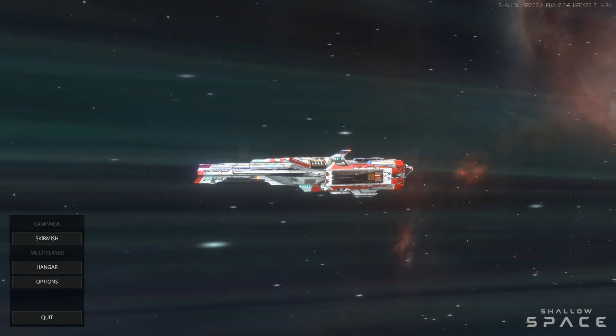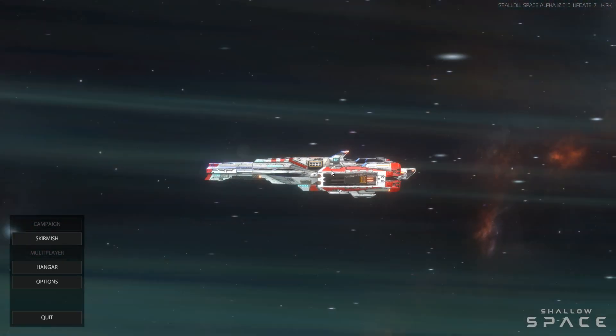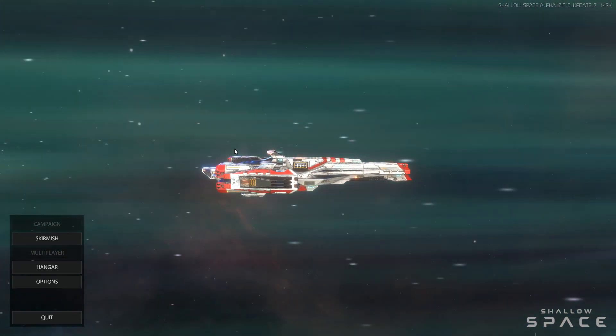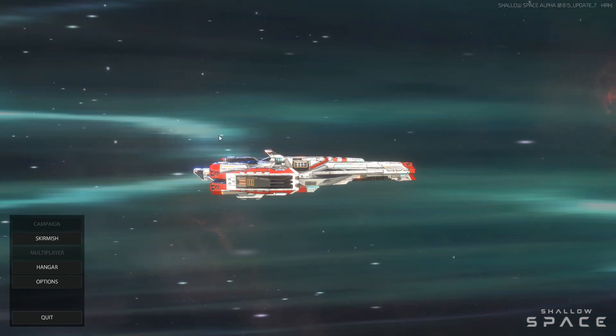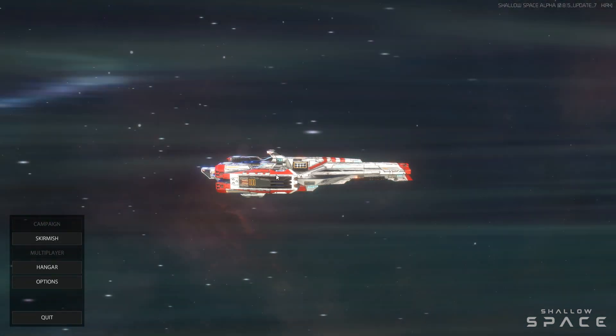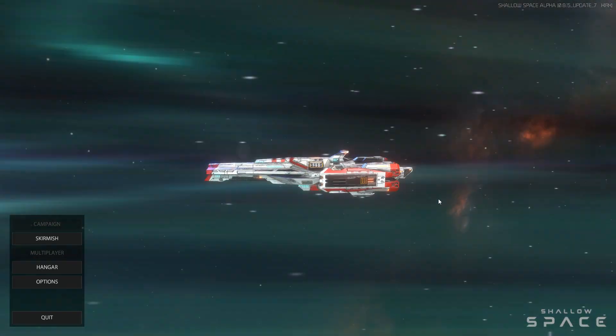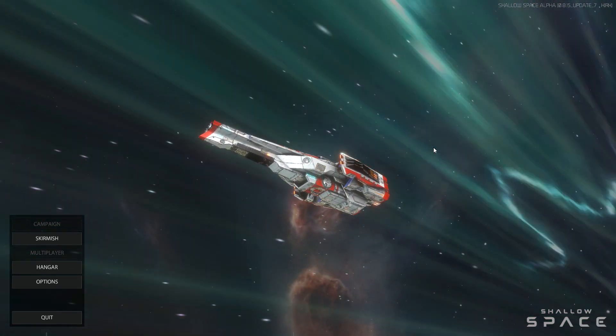Right here we have the new ship shown off. I like how they've started doing this. This is the Blackbird. I don't remember the exact ship's name — we'll look at that in a second — but essentially it's the Blackbird. It's got some missile pods here, some missile pods there, and it's a pretty cool looking ship overall.